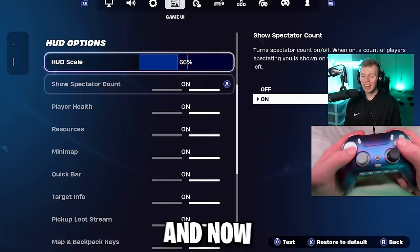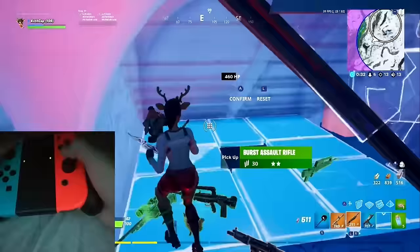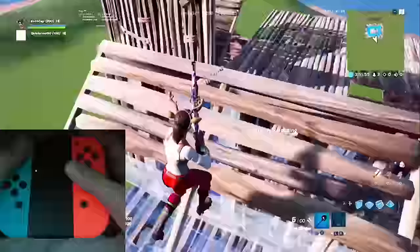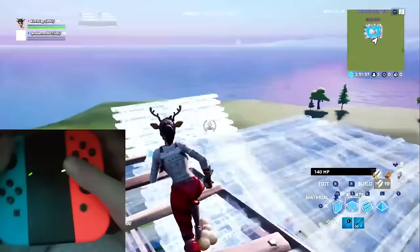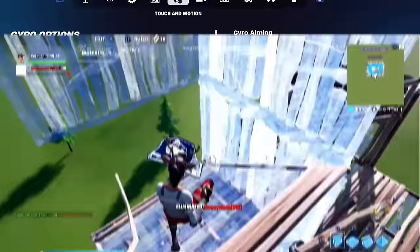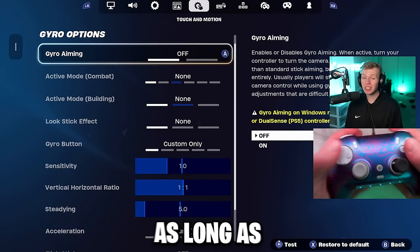Now we get to touch and motion controls — this is the gyro aiming. Not all players can even use this, and that's fine because it's really bad. The only time I've seen it be useful is if you're on Nintendo Switch on the default controller, because the controller is so bad you almost need the extra help. Otherwise, for every other type of player except Switch, I recommend just turning gyro aiming off and you don't have to copy any of the other settings.